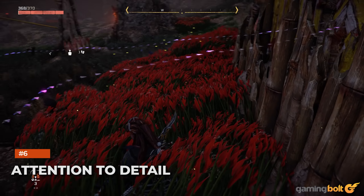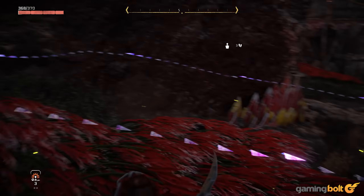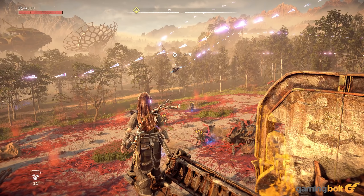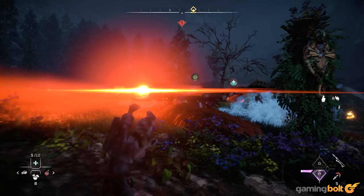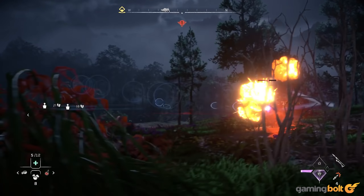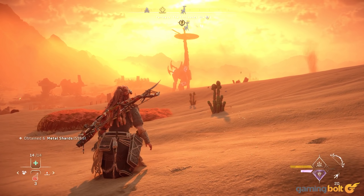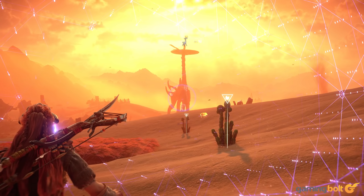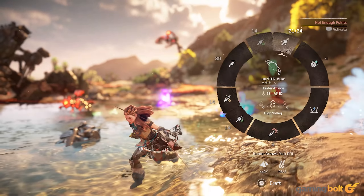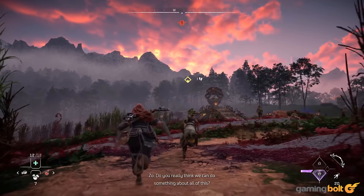Attention to detail. Something else that helps the open world stand out is the ridiculous level of attention to detail it exhibits from top to bottom, which is something that lifts up other aspects of the experience as well. Not unlike its predecessor, the way Horizon Forbidden West brings its open world and its areas to life with tiny little details and flourishes just never ceases to impress. No matter how far into the game you get — the way the sky looks an angry red when you're caught in the middle of a sandstorm, the way the vegetation sways in the wind, the way the gorgeous looking water sparkles and splashes — it all just makes you appreciate the world more.